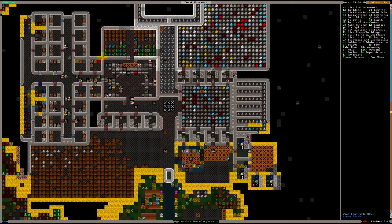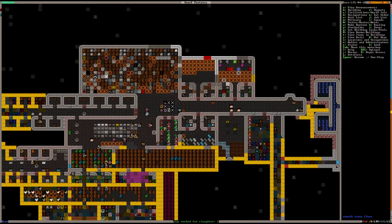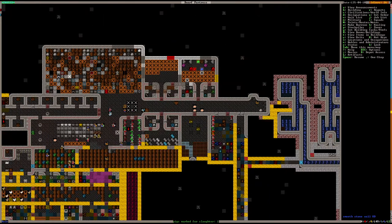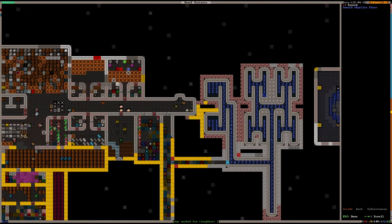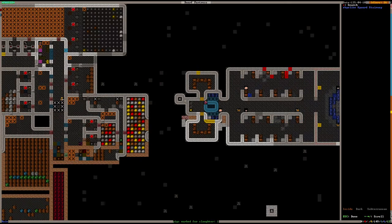Let's walk to the bathhouse. Here's the entrance to the fortress, then we go one floor below and to the right across this hallway. You can see the staircase — we go down the staircase and into the bathhouse.